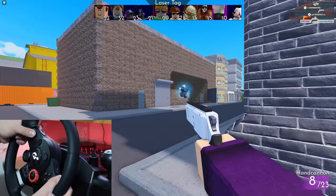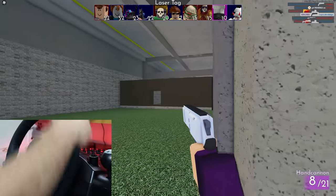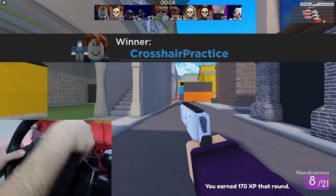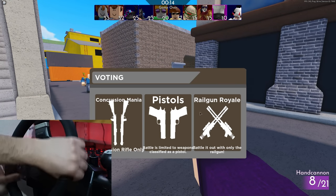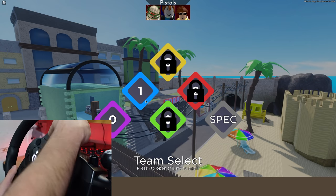I want to at least get one long-range kill on one of these goofy controller things. That would make my entire week — a long-range headshot would be awesome. We can get Villa map! Pistols, two teams — okay, screw purple team, we're going blue team.